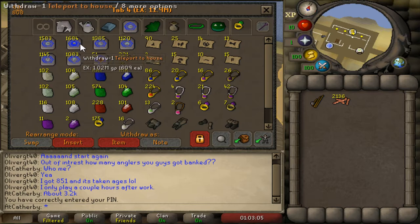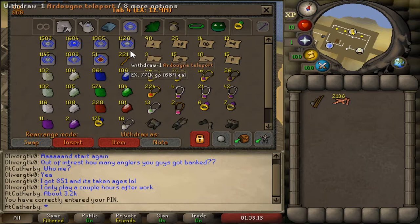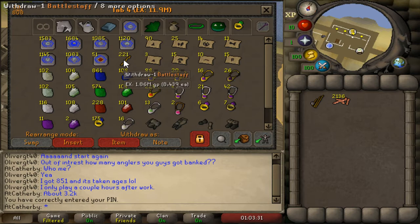Here is my teleport gem tab - you can see almost 12 mil. I just bought these from the GE; I like having a lot of teleports on hand. Here's my uncut gem collection - I'm really proud of this. A lot of this is from Motherload Mine where I collect all the gems in a gem bag. I've also been using my gold nuggets to buy those gem bags where you get random gems, so they really do add up.